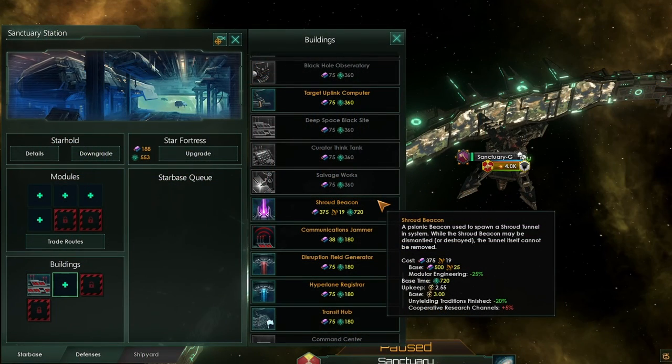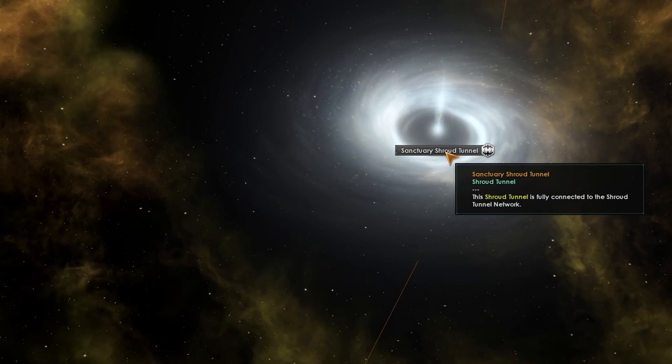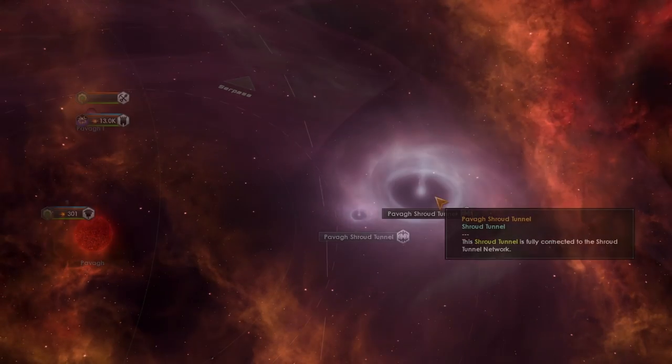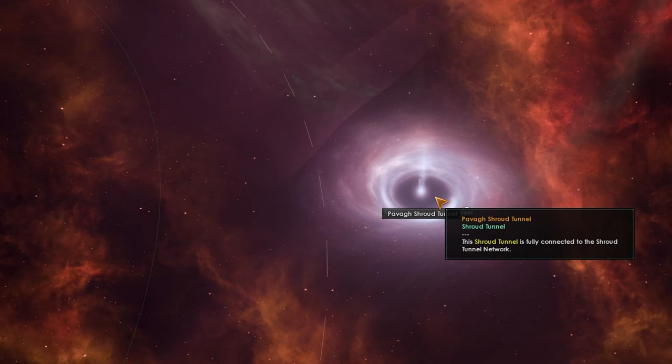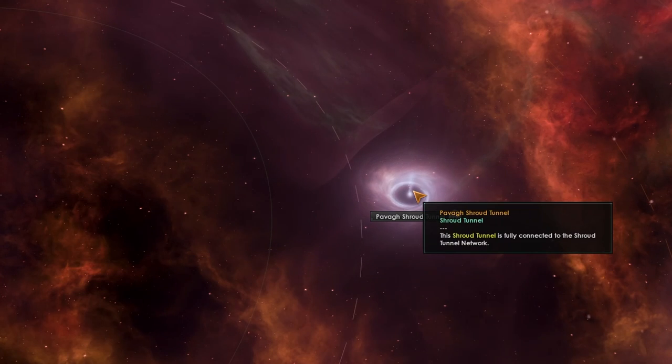Once you've accepted the terms from the Coven, you just need to go to your Starbase, the Starbase you'd like to have your beacon in, and spend 500 alloys and 25 crystals. Then, three years later, a wormhole of sorts will appear in the system with the Shroud Beacon. This functions exactly like a regular wormhole and simply takes you to the Shroud Tunnel. Be careful though, as this is a little bit like an L-Gate in that any empire can build a Shroud Beacon that will take them all to this system, and therefore to your systems as well.